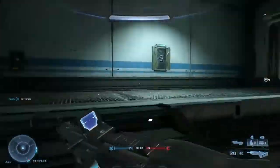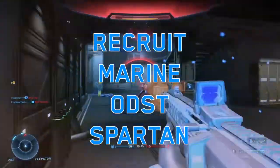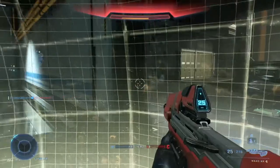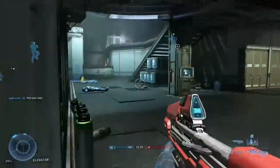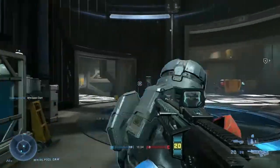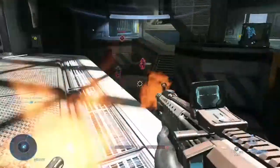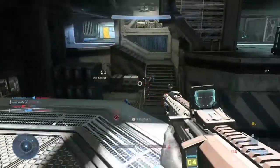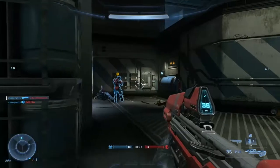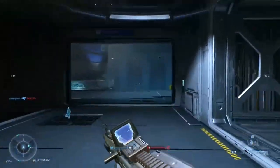Bots are brand new to Halo, and they act as training partners to further your skills. There are four difficulties you can set them to, but here they only preview three out of four. I'm very impressed with how they're programmed — they go for power weapons and power-ups, they pick up your weapons when they kill you, they target low shield opponents, they strafe a lot, they crouch shoot a lot, and they jump shot. They really are the best tool for honing your skills and practicing new techniques.